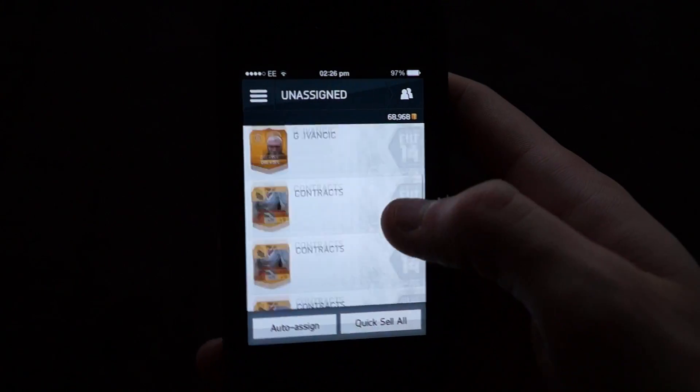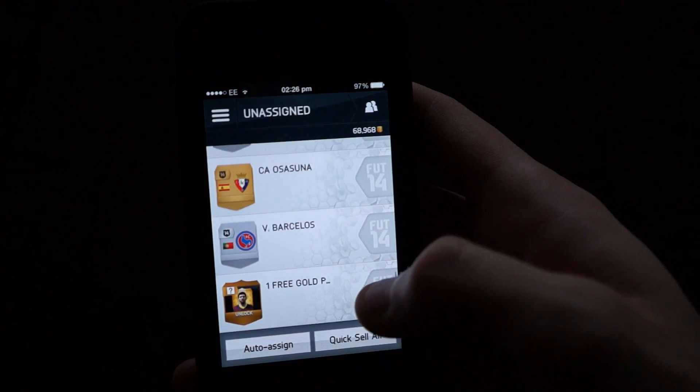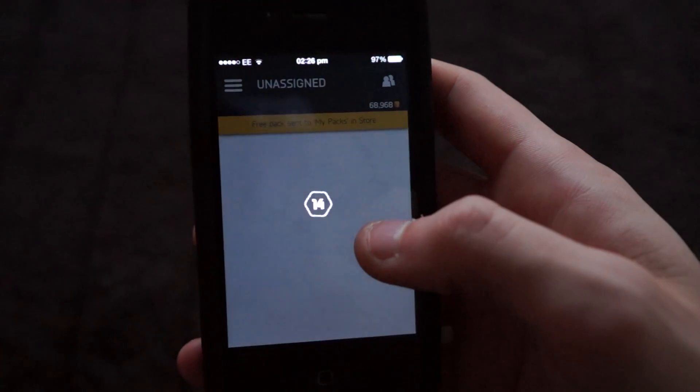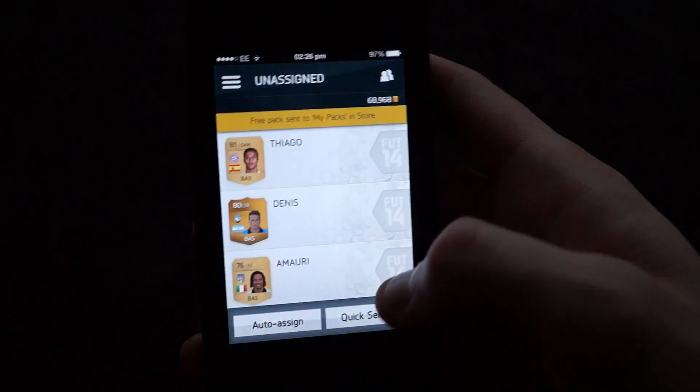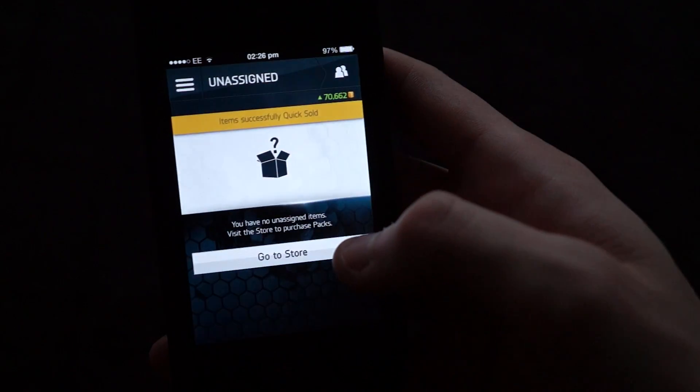Let's just quickly check what we get in this — all the squad fitness stuff. We've got one free gold pack, that's pretty handy, we'll redeem that and open that in a second. I'm not sure if it's a 5k pack or a 7.5k — hopefully it's a 7.5k. Just quick sell all the rest as well.